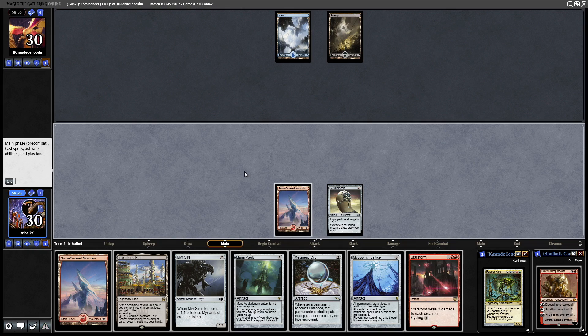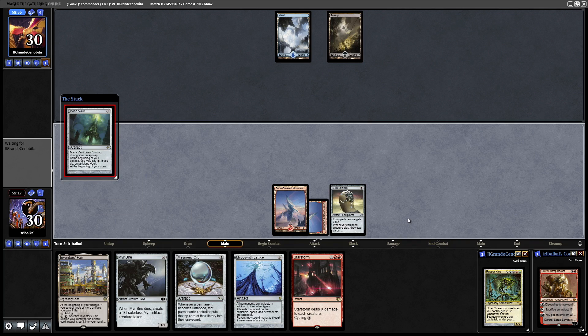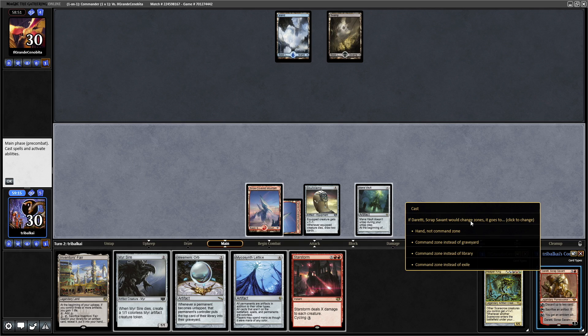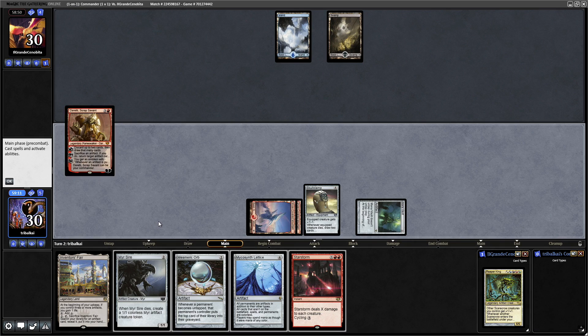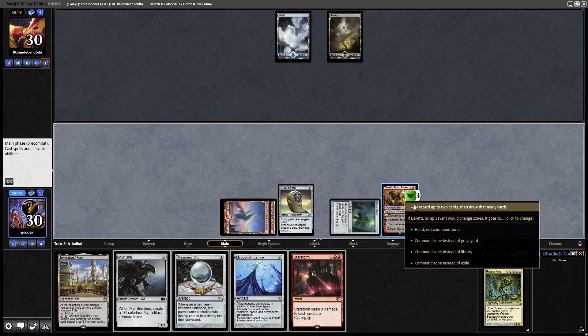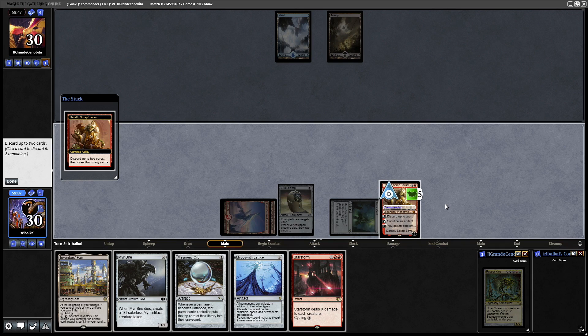Although they may have two-mana countermagic, but they would have countered our Daretti either way if that's the case. So let's try our Mana Vault. That lands, so now we'll try Daretti. I don't know how much countermagic you can cram into a WUBRG deck, so apparently they're not packing any, or they don't have it in hand.